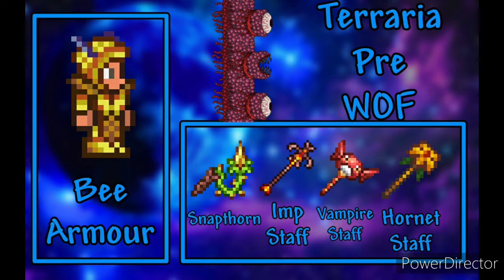For summoner use Bee Armor, Imp Staff, Hornet Staff, Vampire Frog Staff and Snapthorn. For accessories use Obsidian Shield, Band of Regeneration and Terraspark Boots.